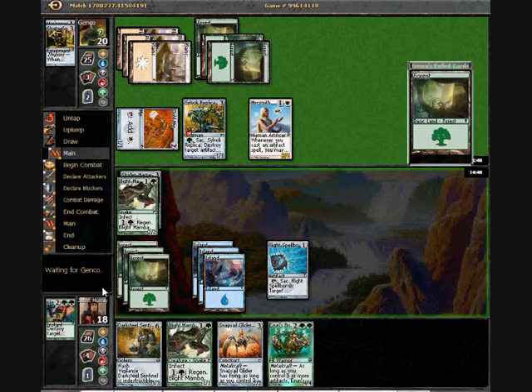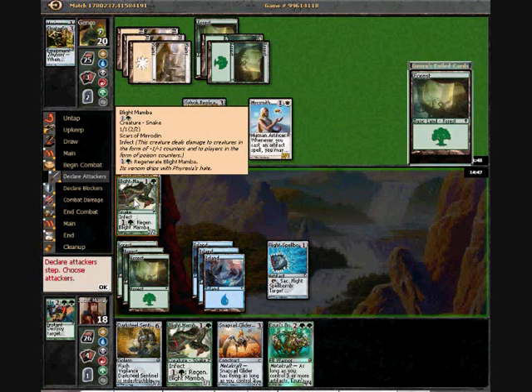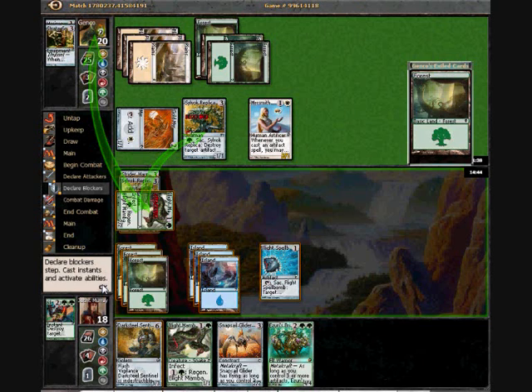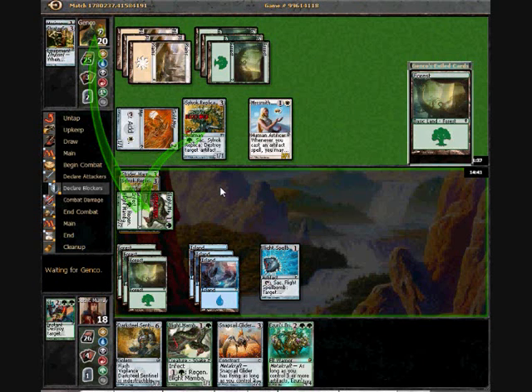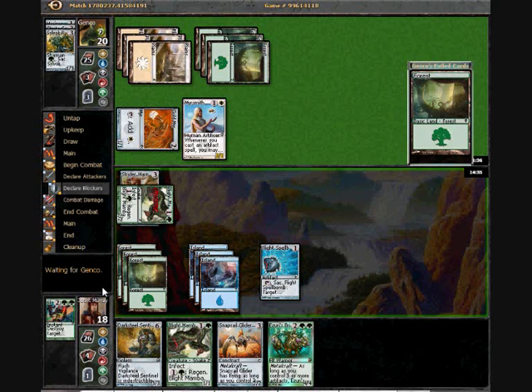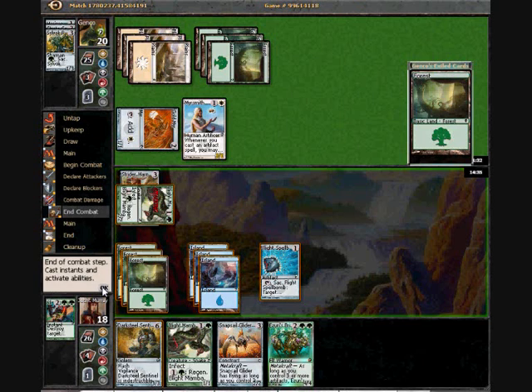I'm going to get stuck in with Blight Mamba again. He's only seen my Slice and Twain as tricks so far, so he might not expect the Darksteel Sentinels which I'm going to drop this turn. If I attack into his Yuri's Brigade, then I can drop Sentinels mid-combat, which seems much funnier. So I'm going to do that.